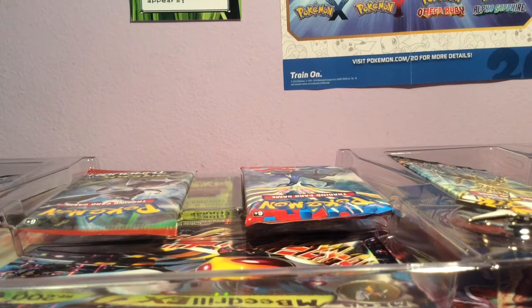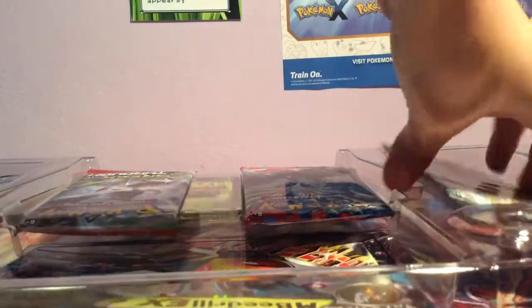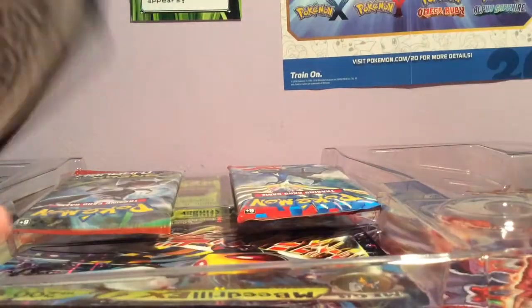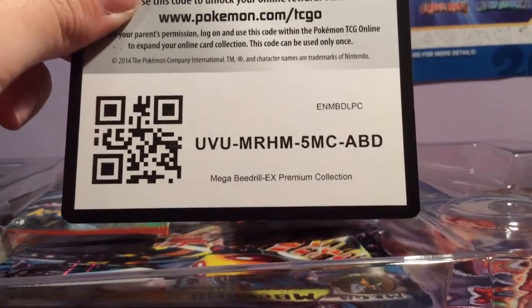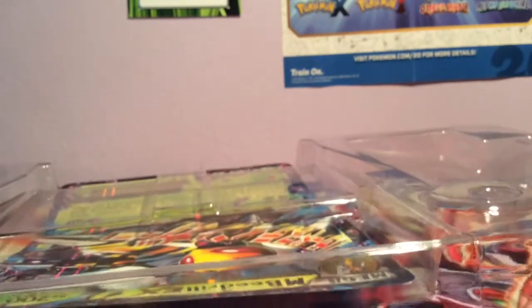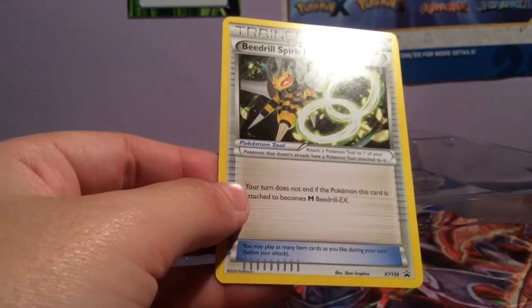Feel free to skip this part if you already know, but if you haven't skipped this part then you're in luck because here's a code card for you. So yeah, if you didn't skip you get a free code card — good on you for not skipping. Okay, so we have a Beedrill Spirit Link as our promo. Should have made it holo but still it's pretty cool.